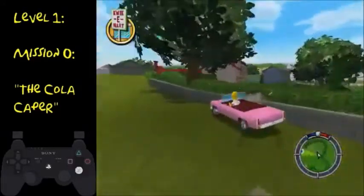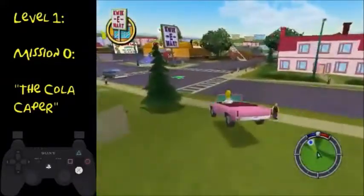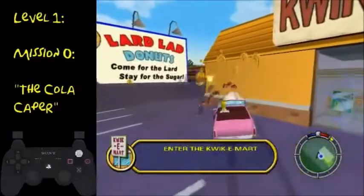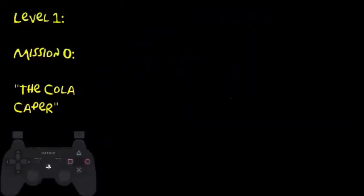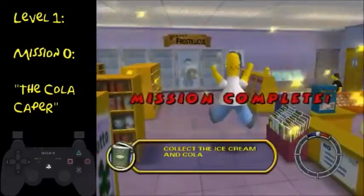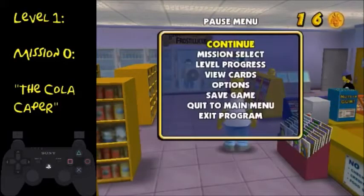So you're just going to want to drive over here and into this, and then just enter the building. You're going to want to talk to Apu, and then just hit it. You're just going to want to spam pause.